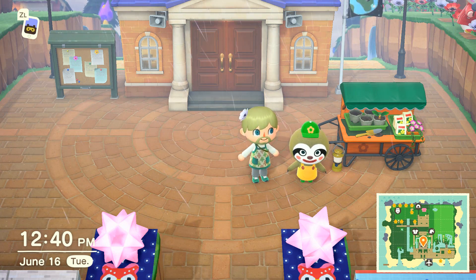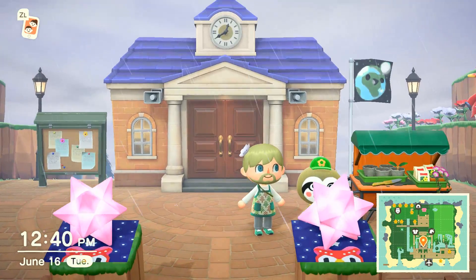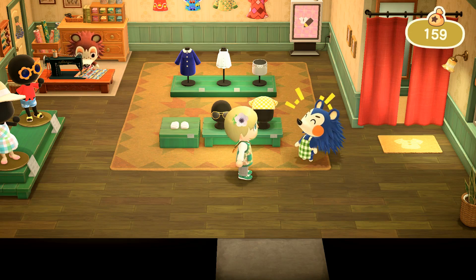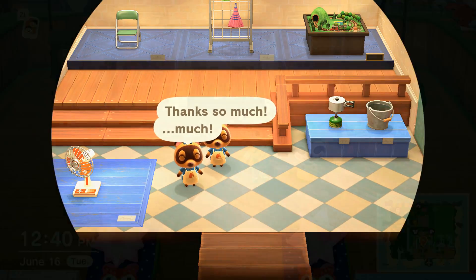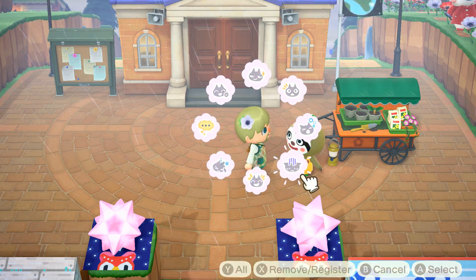Hello and welcome. Today I want to go over a very important issue that's plaguing Animal Crossing. My poor boy Leaf over here has not gotten a shop, and we can see that the Able Sisters got a shop. The Nooklings got a shop — they didn't have to sell in Resident Services forever. But my poor boy Leaf over here has been left out.